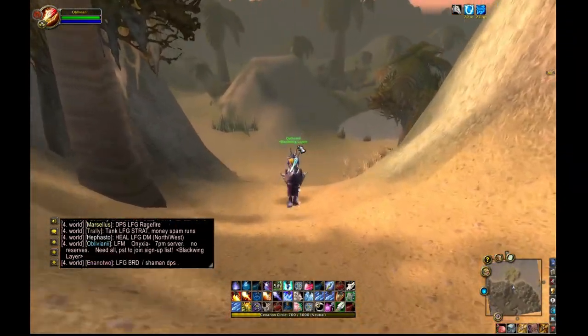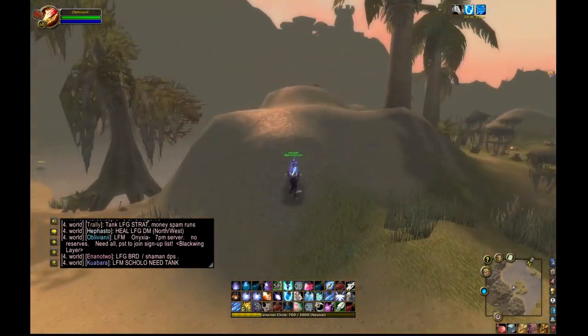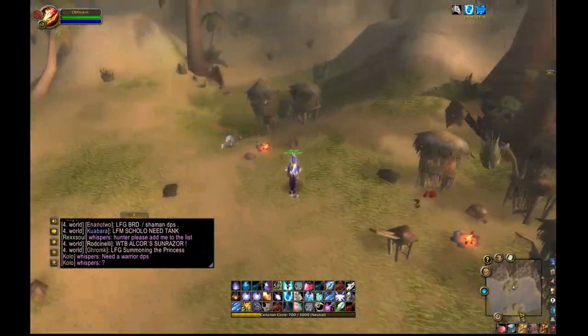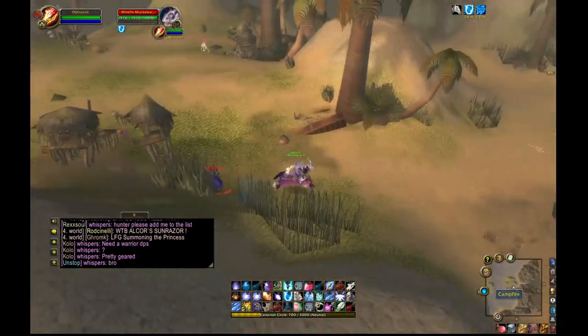If you're going to rank up your spells, focus on blizzard, cone of cold, ice barrier, and your mana gem spells. Fireball, arcane missiles, dampened magic — don't bother with those. It's just a waste of gold.